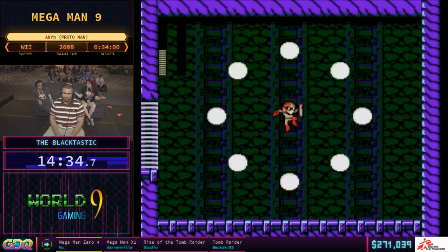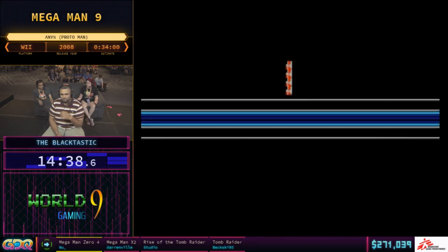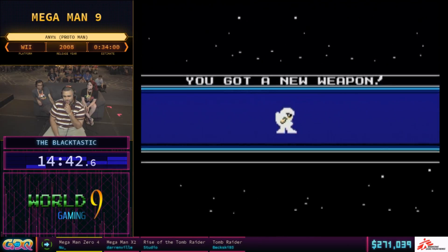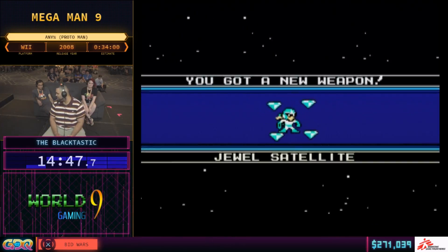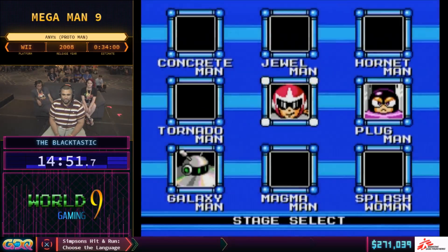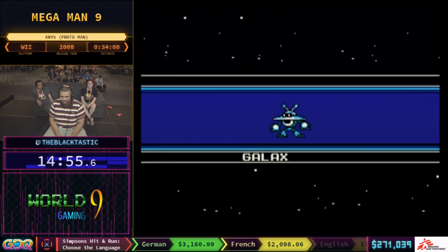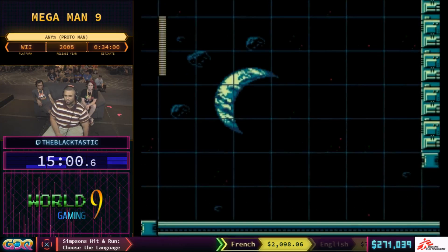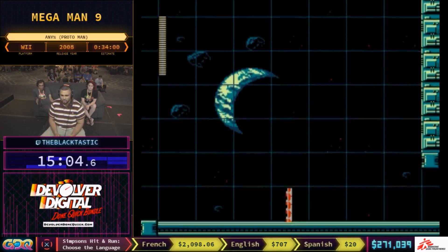Now we're heading into Galaxy Man stage — we have the Jewel Shield, probably won't use it but that's cool. It's usually Slurpee Ninja or Robo Ridley that comes up with the swag strats. Definitely the three of us — me, him, and Slurpee Ninja — refined this route past 2013, 2014 and onward. Agawaf was the pioneer and then we took his stuff and made it better.